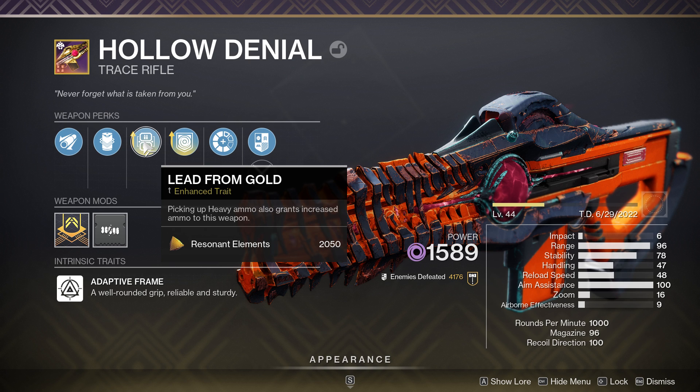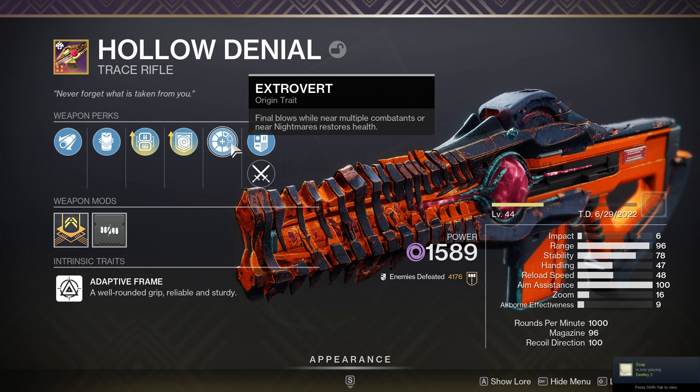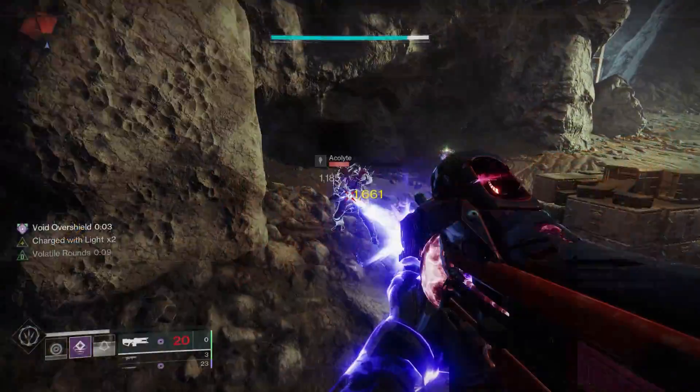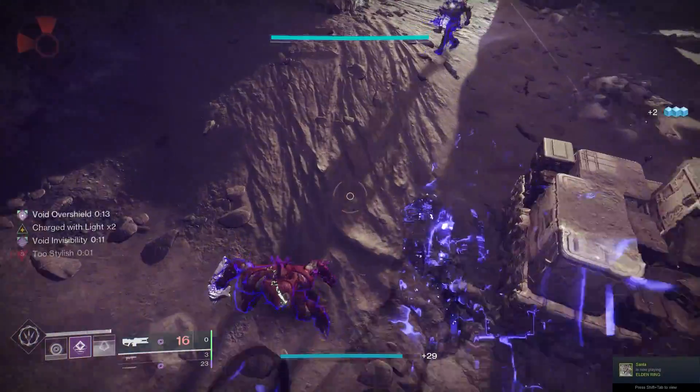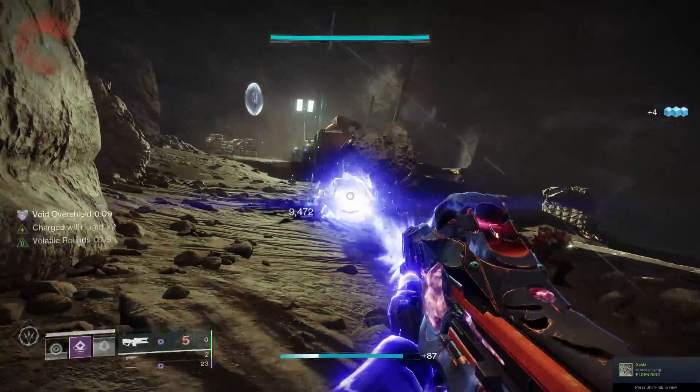I've got Lead from Gold on there and also Repulsor Brace. Lead from Gold means picking up heavy ammo also grants increased ammo to this weapon. Then Repulsor Brace — once you've got a void debuff on a target, which is very easy to do on a void subclass, you can constantly have an overshield as well as picking up pretty much infinite ammo for this weapon. Extrovert final blows while near multiple combatants will also heal you alongside Repulsor Brace.